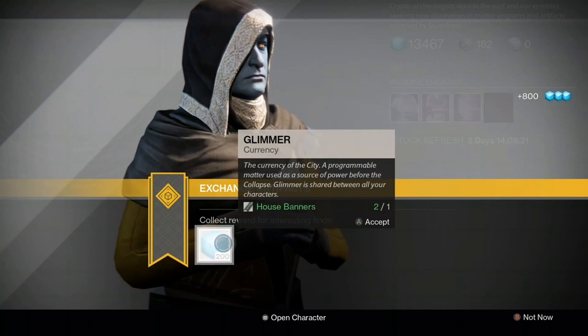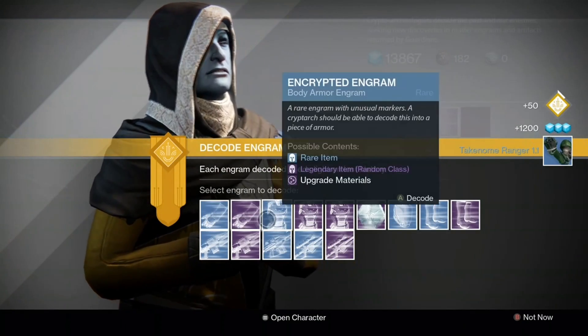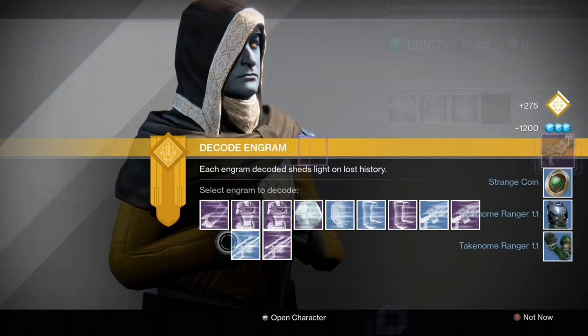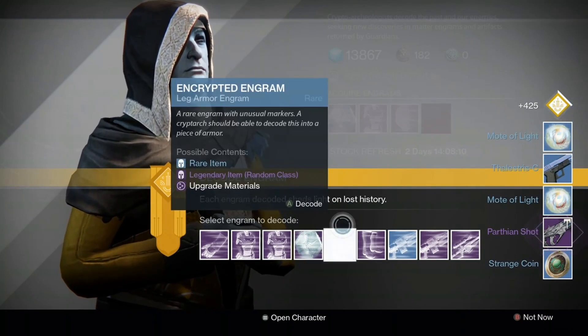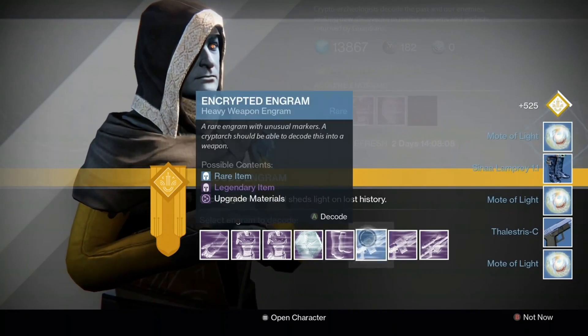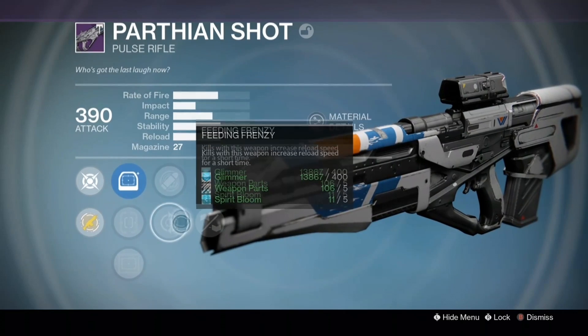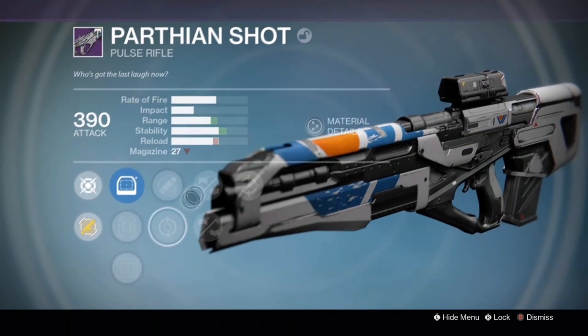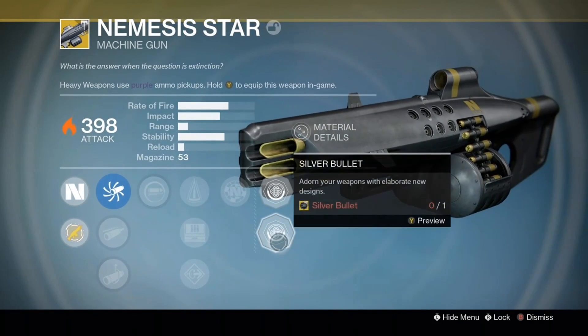First things first, we head to Rahul and decrypt all these engrams we've built up over the last couple of episodes. I'm just spamming the decrypt button on all the blues as usual, but we actually get pretty lucky with our blue engrams, acquiring a pretty solid PvP rolled Parthian Shot and even a 398 Nemesis Star exotic which is now our highest light level heavy. I did not expect Rahul to be so kind on the blue engrams, but the bastard sometimes does surprise me.